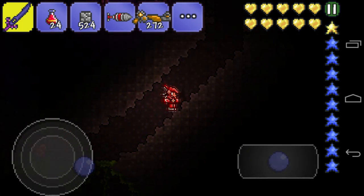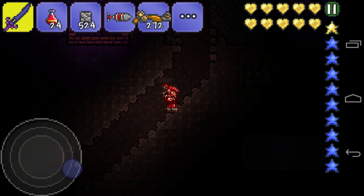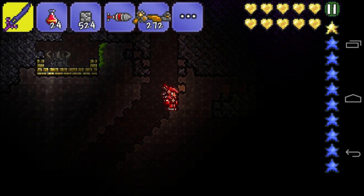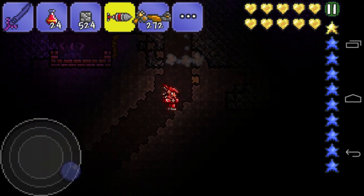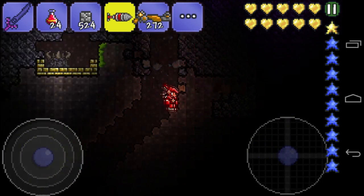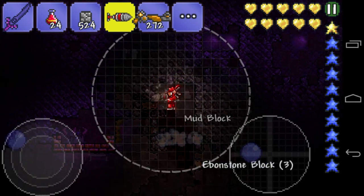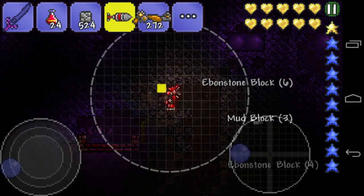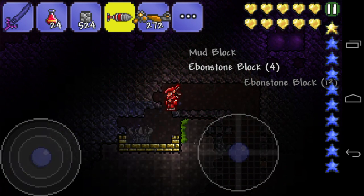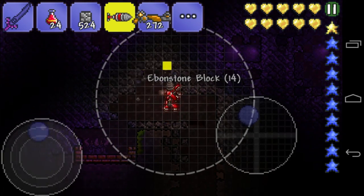Basically this episode I'm just trying to find more ores, actually adamantite, to just basically craft the Hamdrax finally. And here you can see probably the weirdest thing you've ever seen — I found a demon altar with some gold above it, which is just kind of strange. So basically as you may have seen, I'm just searching for demon altars to destroy those when we beat the Wall of Flesh.